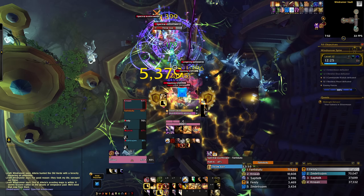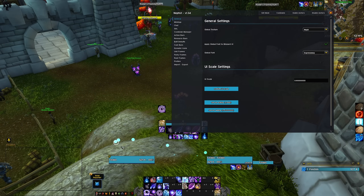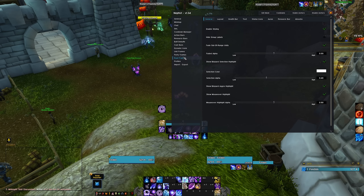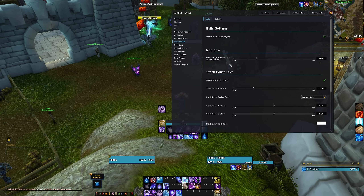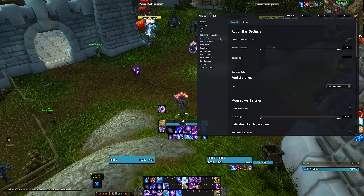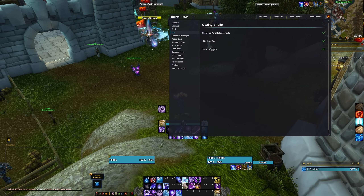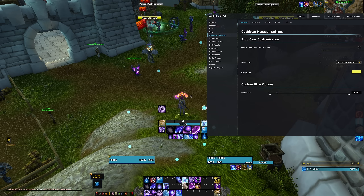NF UI is meant to collect multiple add-ons you were already using. It handles styling your character, target, focus, and target-of-target frames. It covers party and raid frames — replacing Grid or Cell. It handles your cast bar like Quartz, your buffs and debuffs, your primary and secondary resource bars, your action bars like Bartender, tooltip IDs, minimap, chat, and most importantly, your cooldown manager.